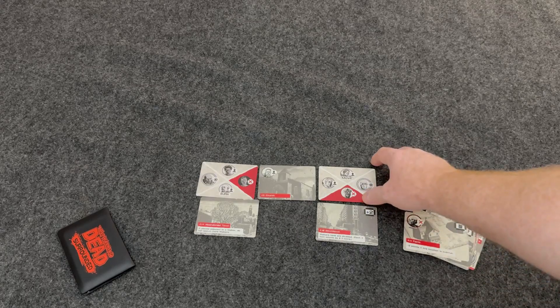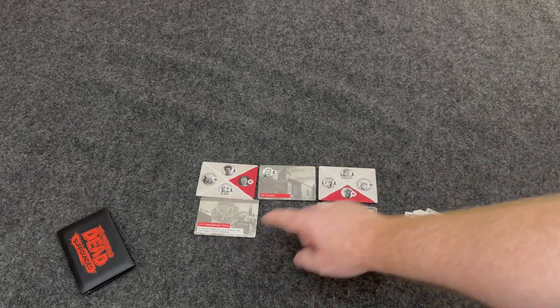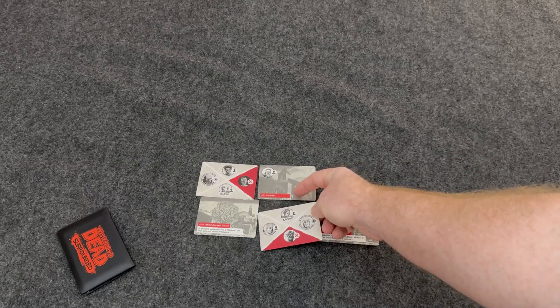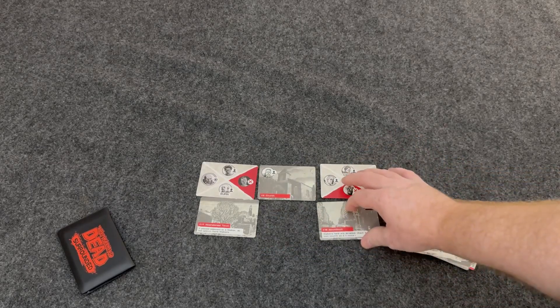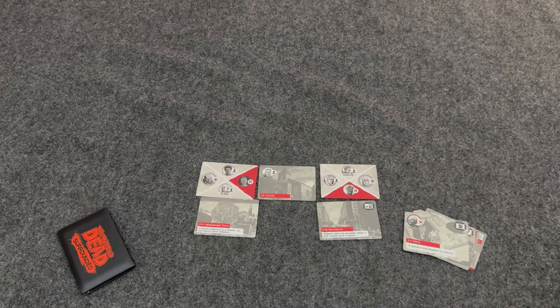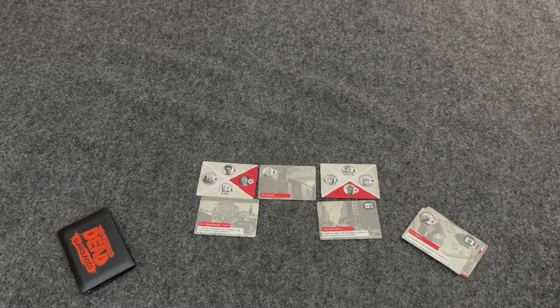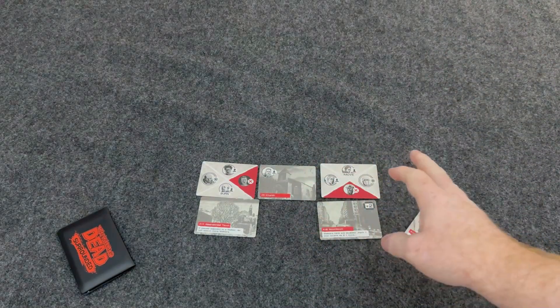If you move a card and it becomes adjacent to an action, you can't trigger that action again — you cannot chain abilities. Abilities only trigger when you place cards out on the map, not when you perform another action.